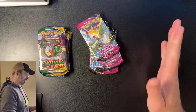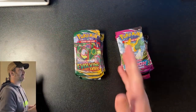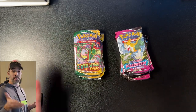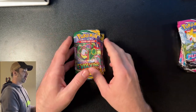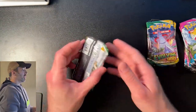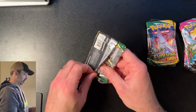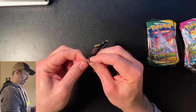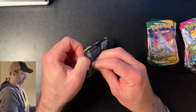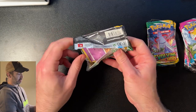So guys, we got Evolving Skies and Fusion Strike. I know you're here for the Evolving Skies because that's what the title of this video is, so thank you. I'm going to save the Fusion Strike to the end and just focus on the Evolving Skies. Let's get started with pack number one. I've got my sleeves ready, my top loaders ready for the hits. I'm so pumped — there's so many good cards you can get from Evolving Skies. I'm a little sweaty, I'm not going to lie.